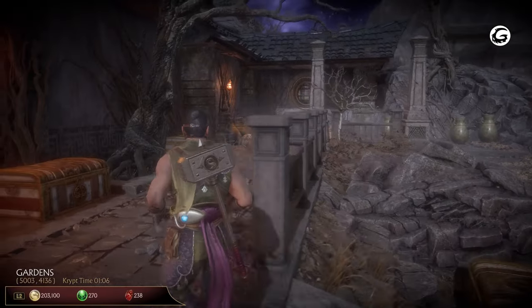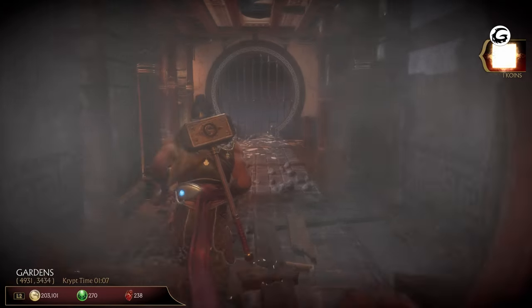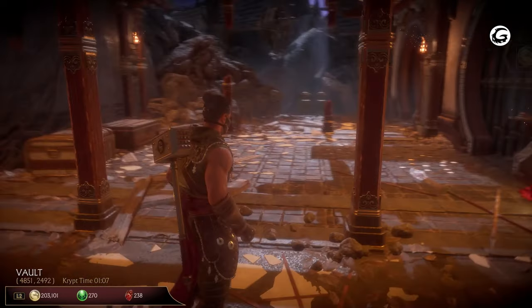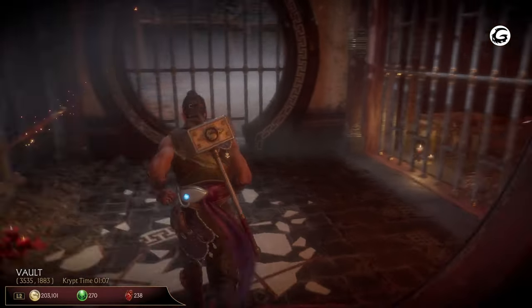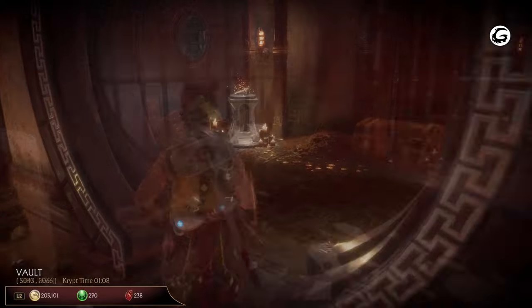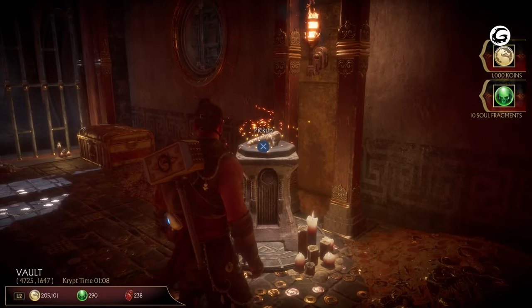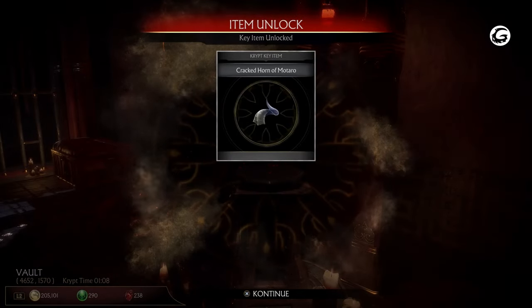This will lead you to the gardens. There's a flaming chest and a Shao Kahn chest here, and if you hug the left side, you can see a wooden door that needs to be broken down to enter the vault. This is a short and small area containing two levers. The lever to the left will open up a shortcut to the palace entrance, while the lever to the right opens up the vault. Within the chambers are some chests along with the cracked horn of Modoro, which you'll need to open up Goro's lair near the warrior shrine.